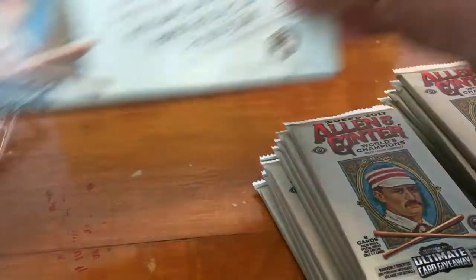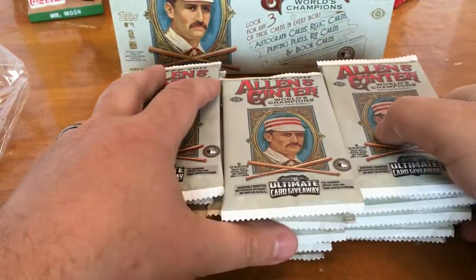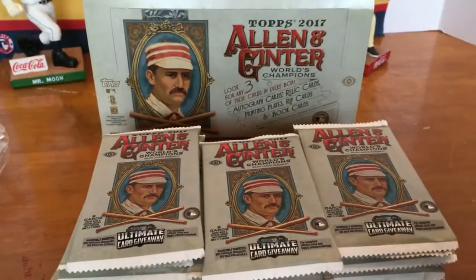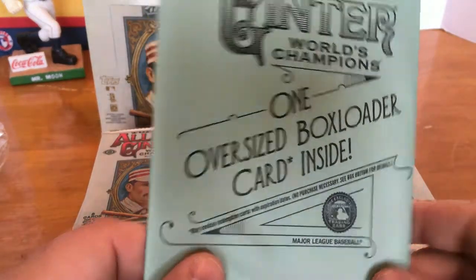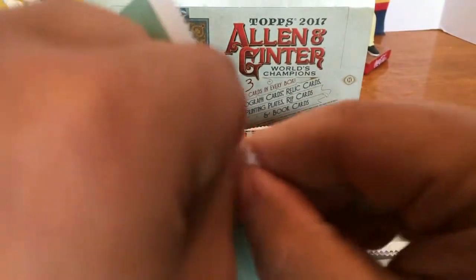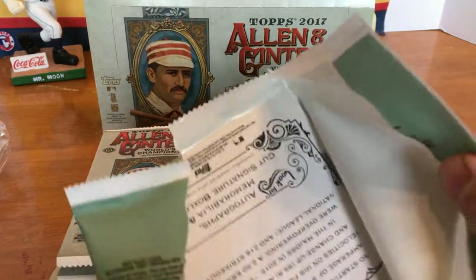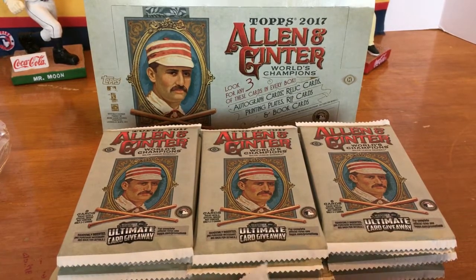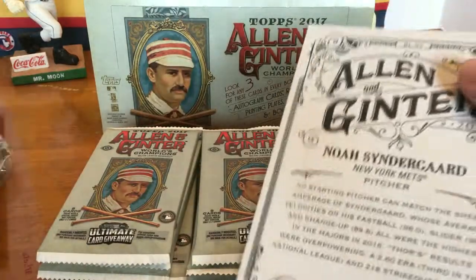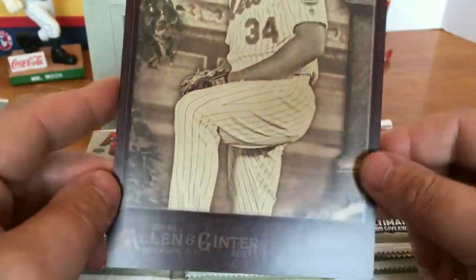I watched a couple of videos on YouTube about this and really like this product. Here is our oversized box loader card, and we get a Noah Syndergaard — so that's pretty awesome right there.